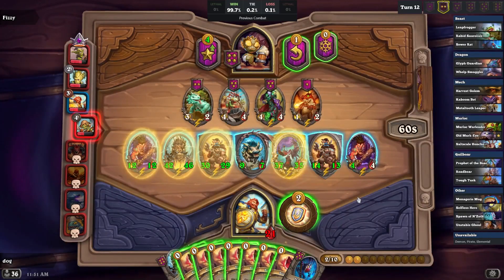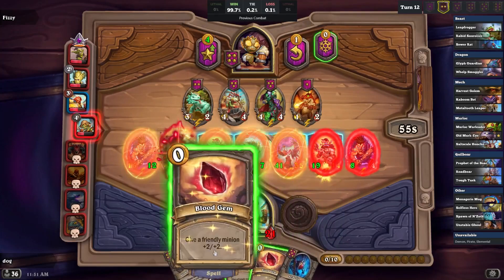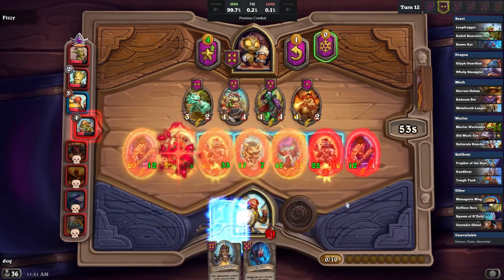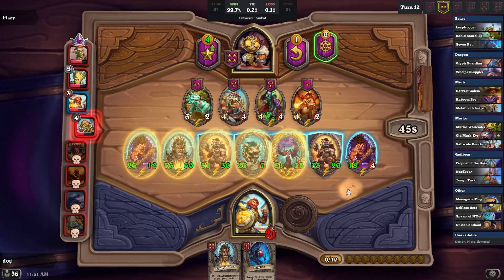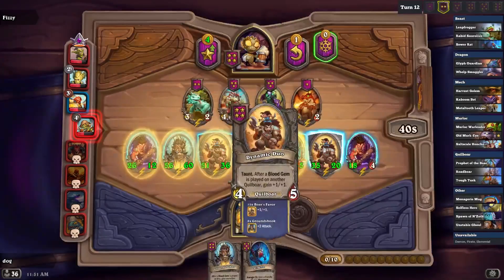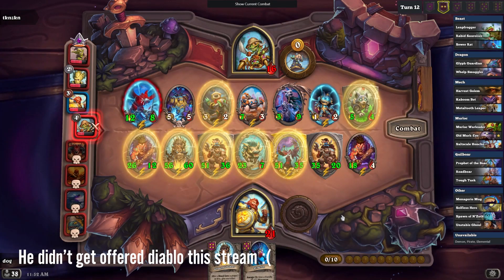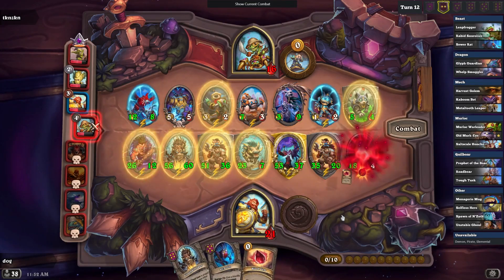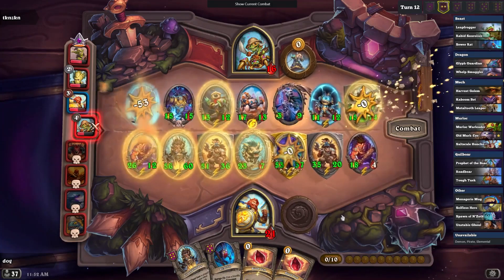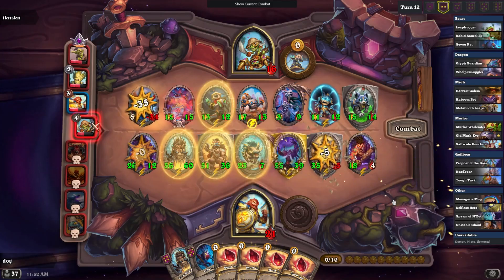I'm gonna get one less gem this fight. I need to start tripling soon. Judging by this Diablo — don't pick Diablo if you're given one. I'm gonna pick Diablo no matter what and I'm gonna get eighth. It's pretty strong. This thing is huge though — I got 54/54 with gems, pog.